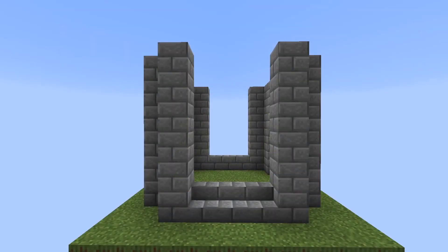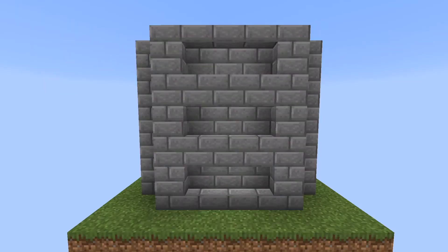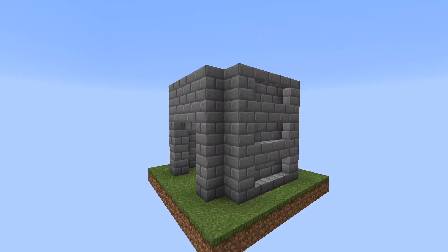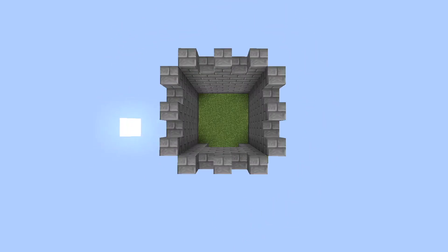On the left hand side, place 3 upside down stairs on top of the normal stairs. Repeat this pattern 2 more times so each stair is on top of the other. Repeat the exact same thing on the right hand side and the back of the castle. It should look like this. Next, place stone bricks in a turret pattern on top of the castle like so.